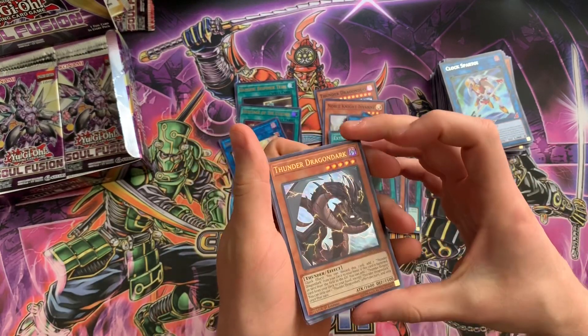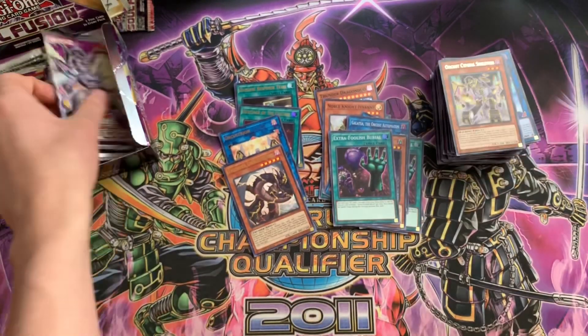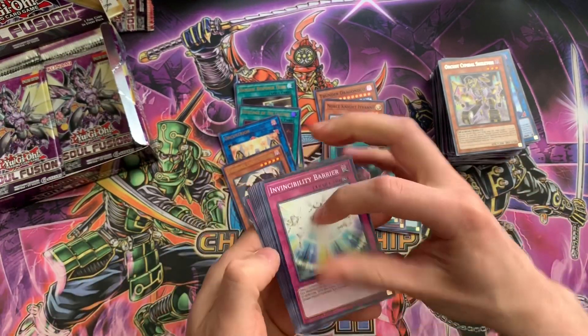Thunder Dragon Dark — all right. So that should be all of our Ultras. No secrets yet — let's see, I'm feeling the Nessie.